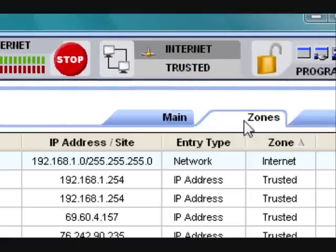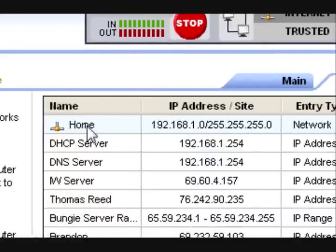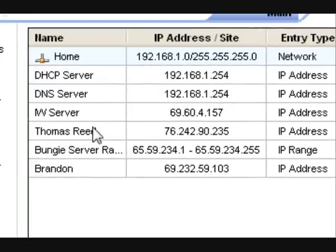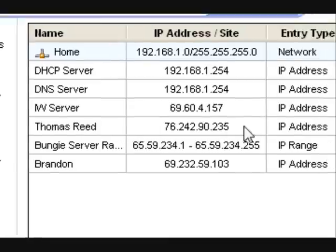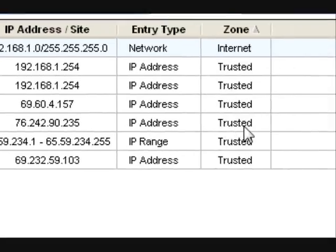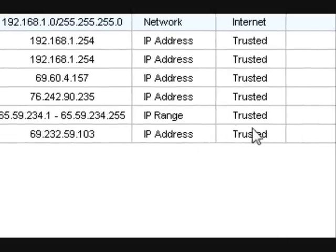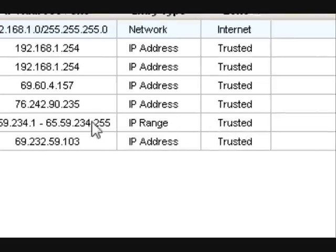Now go to your zones, and your home network should be in the zone of internet. The person you are bridging with is Thomas — that's just who I'm bridging with — and that needs to be in trusted. The Bungie server range needs to be entrusted also; that's if you're using Halo 3.